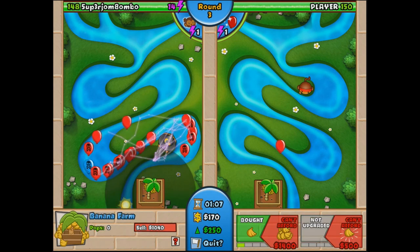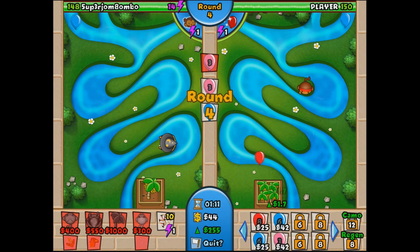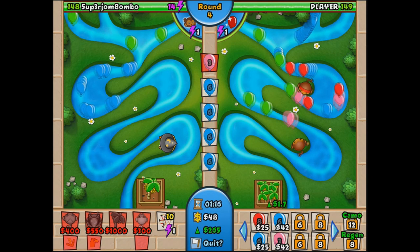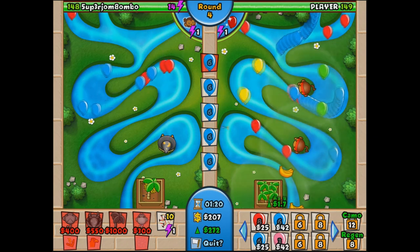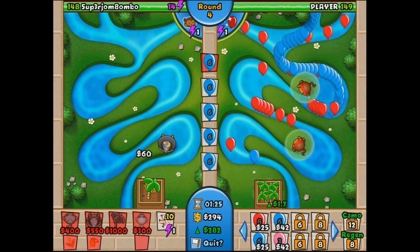Somebody uses some sort of big regal rainbow rush — if I can afford that by that time that'd be sweet. As you can tell, going with a farm start again. I think I want to start doing a couple other random strategies beyond this — let me know what you guys think, but I'd like to try out some crazy strategies, maybe some random towers.